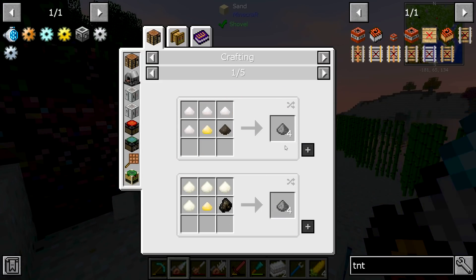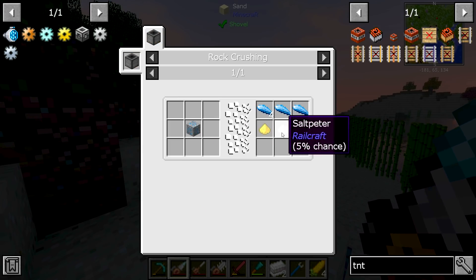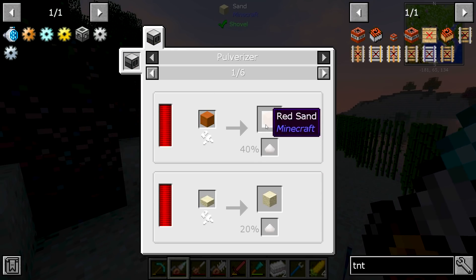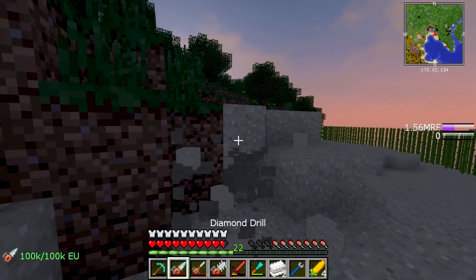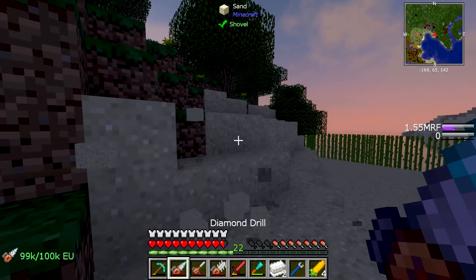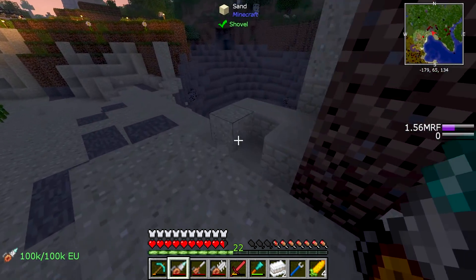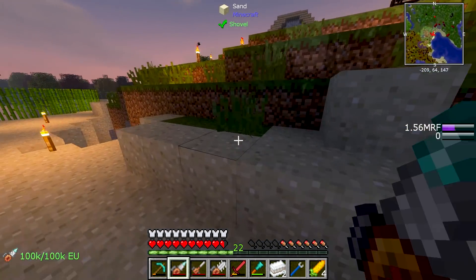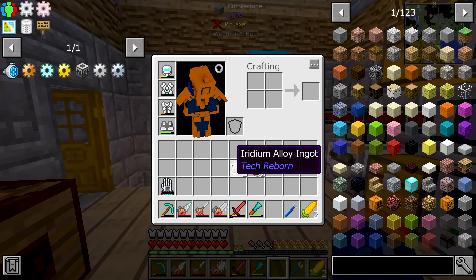We don't have a creeper farm, but can we make gunpowder as well? We can make gunpowder — we can get saltpeter. Crushing down sand in the pulverizer gives us a 40% chance of getting niter, so technically yes, we can make gunpowder. It's just another step in our process — but that's okay, we can handle it. We need at least enough to make 32. If not, I'm going to be making a new machine that is going to easily produce sand for us.